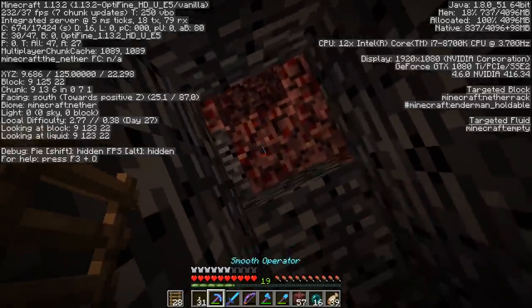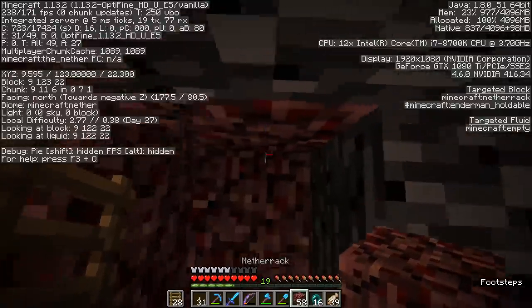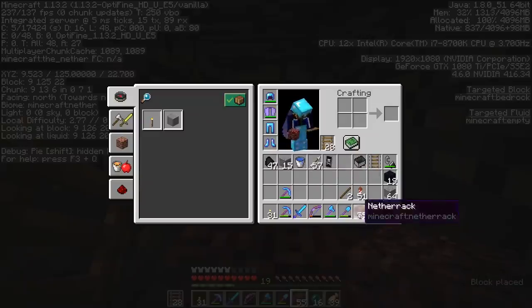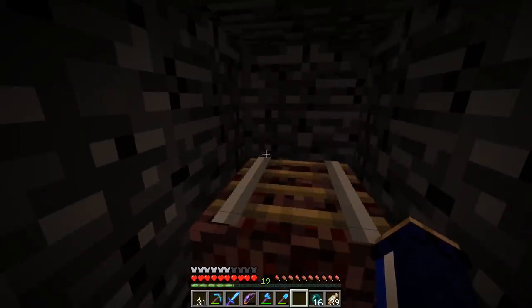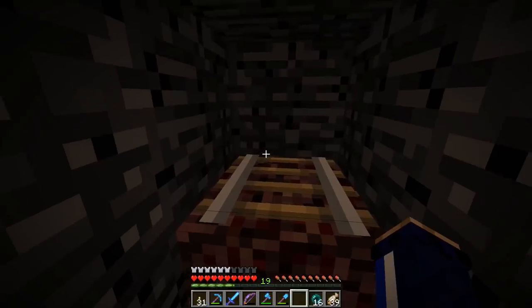Exactly what we do here is going to be a little bit tricky and I might need to block myself in. We're going to place a netherrack block there, and we're going to be able to place a minecart rail on top of it. What we're about to do is going to be dangerous — it's going to lead to me taking a little bit of suffocation damage. I'm going to try and explain it as best I can, because this is a method for getting onto the nether ceiling.